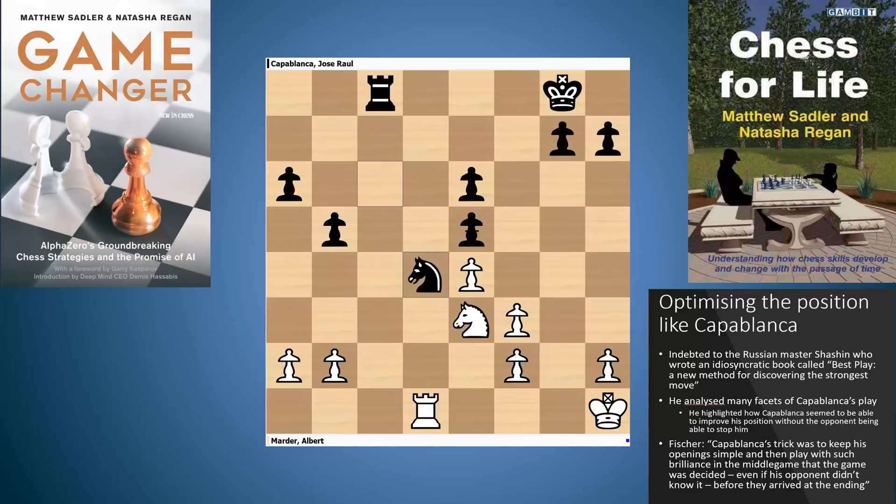Fischer had an opinion on Capablanca's play — his quote was that Capablanca's trick was to keep his opening simple, and then to play with such brilliance in the middle game that the game was decided, even if his opponent didn't know it, before they arrived at the end game. The true measure of Capablanca's skill was that he understood very well which positions had long-term potential and which didn't. He understood that if White didn't take some immediate concrete action, such as f3 to f4, maybe giving up a pawn to reach a holdable rook ending, then White could really be in a great deal of trouble.